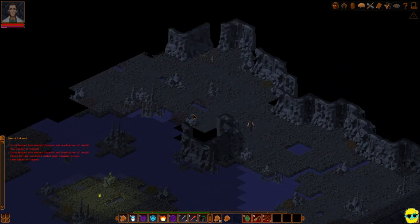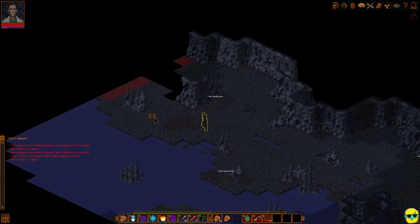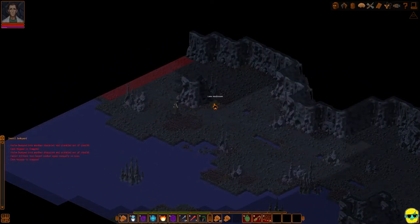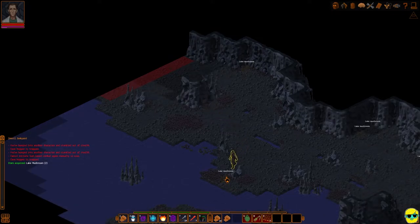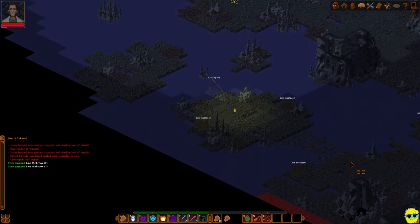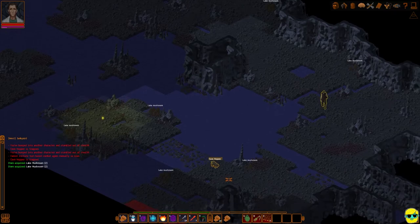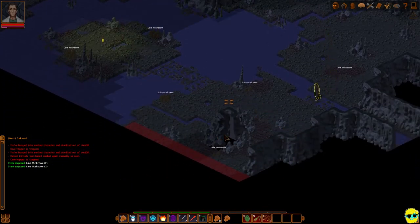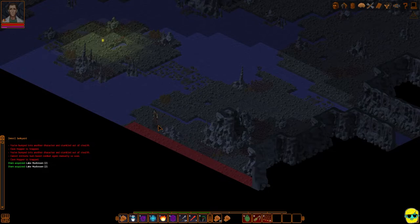We're just going to keep wandering around. They did say be careful of Psy beetles — those would be dangerous. I'm going to take these mushrooms so we can experiment with them. We haven't found any of those yet on this screen — this is just hoppers. When you get here, just understand these are friendly hoppers that you can capture pretty easily.